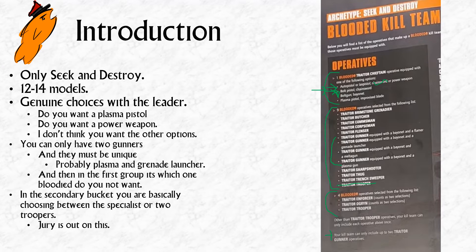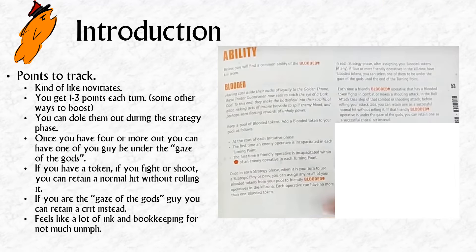They have one ability — the Bloodied ability. They have a very Khorne-ish theme: the more they kill people and spill blood, the more Bloodied tokens they accumulate. It's an extra resource to track, similar to Novitiates and their faith points, but it feels like all the paperwork of Novitiates for none of the actual power — the Bloodied ability is nowhere near as powerful as a faith point ability. You get one token each initiative phase, one if you incapacitate an enemy that turn, and one if you lose a friendly — so one to three each turn.